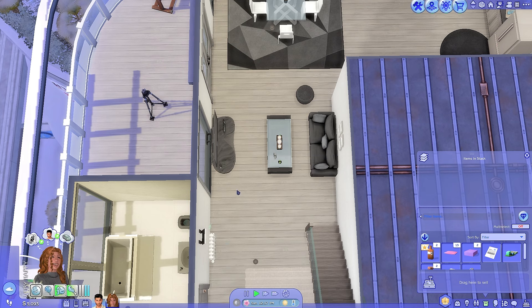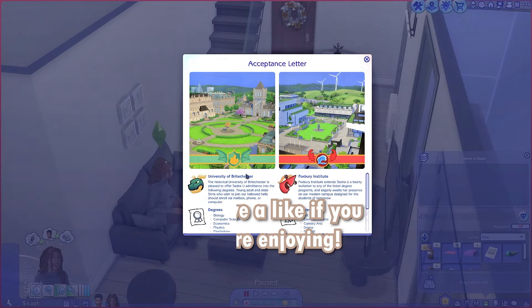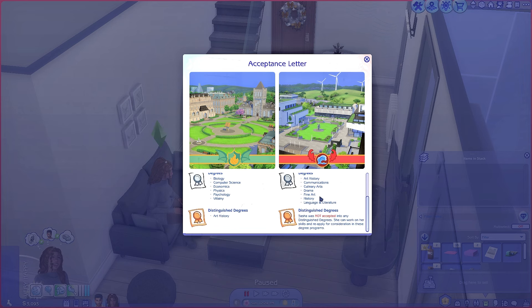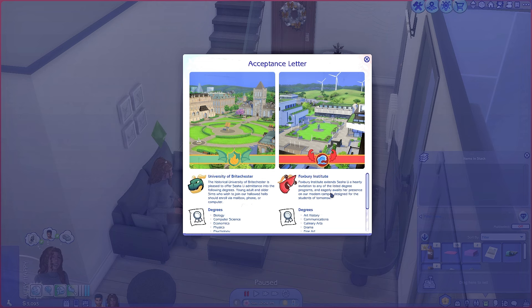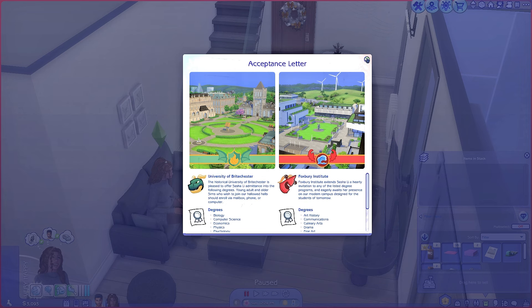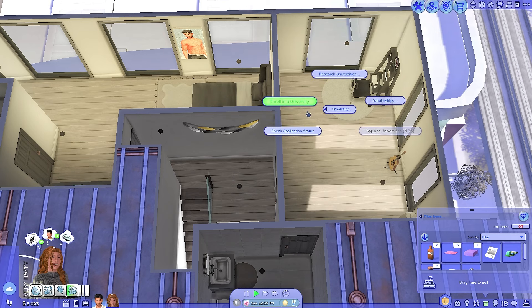Now we're checking the university application — and yes, we got accepted! This is super exciting because I love doing university in The Sims. We weren't accepted into the distinguished degrees program at Foxbury Institute, which makes sense since she's more of an artsy sim. But we are able to do the distinguished degree in art history at Britechester, which is exactly what we want.